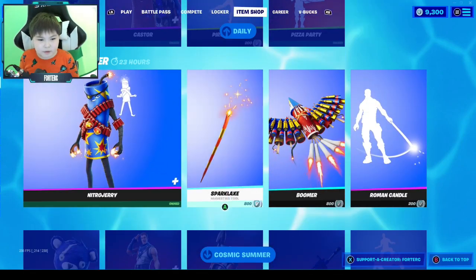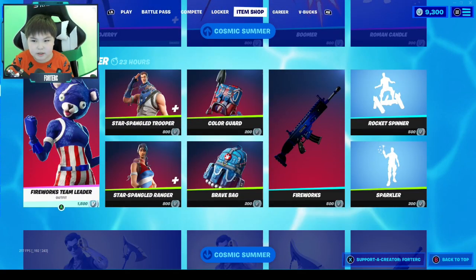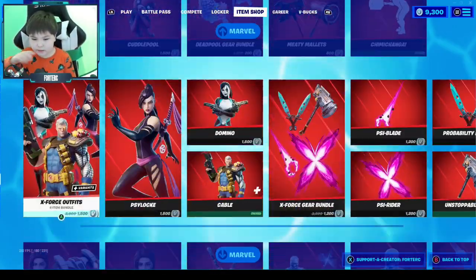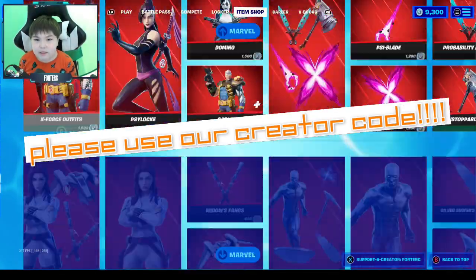We got Nitro Jerry, the fireworks, Team Leader, and all these American-themed skins. We also got the summer stuff like the Midas skin and all the summer items. And we still got all the Marvel stuff — the main Marvel pack is 3.99, which is pretty cool.